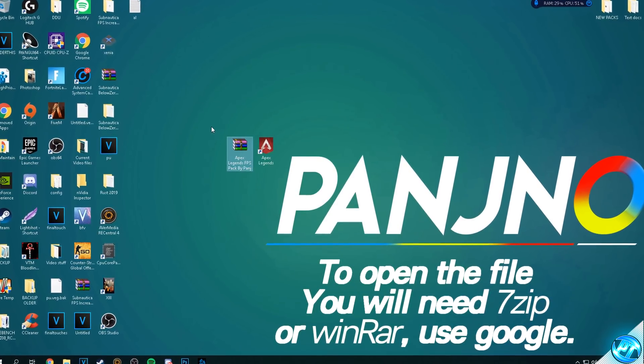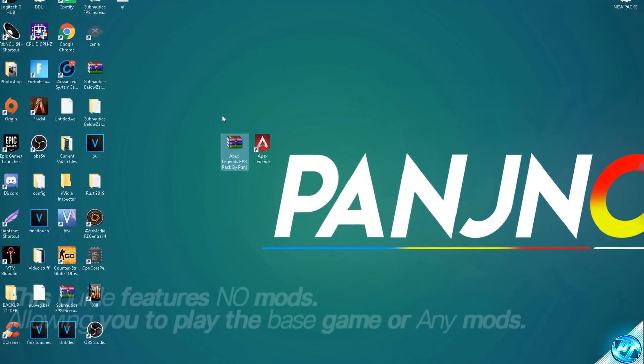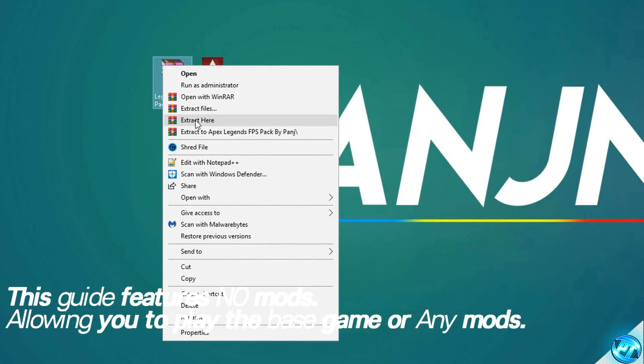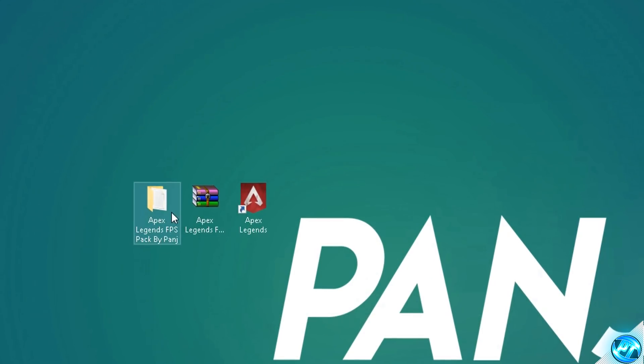Once the FPS Increase Pack has been put onto your desktop, you'll need a program called 7-Zip or WinRAR. If you don't have one of those programs installed, head over to Google, search for one of the programs, install it, come back to the video and you're good to go. At this point, right click on the FPS Increase Pack you downloaded and select the option for extract here. Once you've done that, you'll be given a folder on your desktop with an identical name.